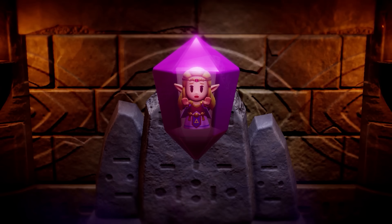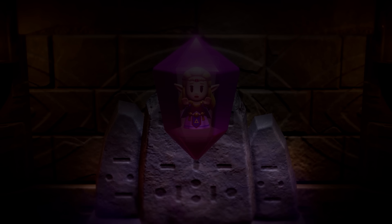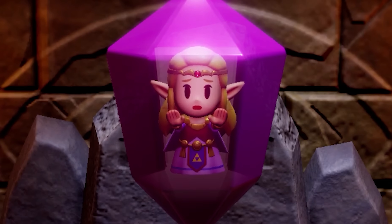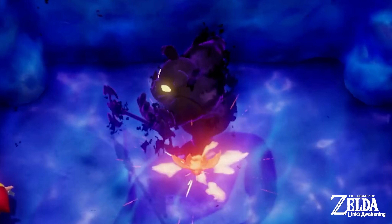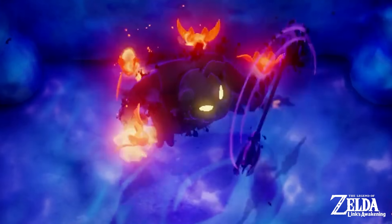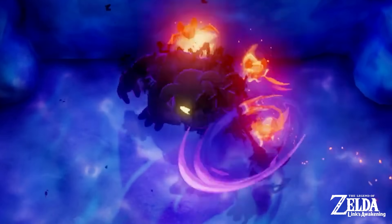Following this is a shot of Zelda encased in a crystal similar to Ocarina of Time, floating above an altar of sorts. There appears to be some significance to the patterns with all the dots and lines — other structures also have similar designs. Interestingly, this is the first time we ever see Zelda in the Link's Awakening art style, since that game had nothing to do with her or Ganon. Well, technically Ganon does appear as a shadow for the final fight.